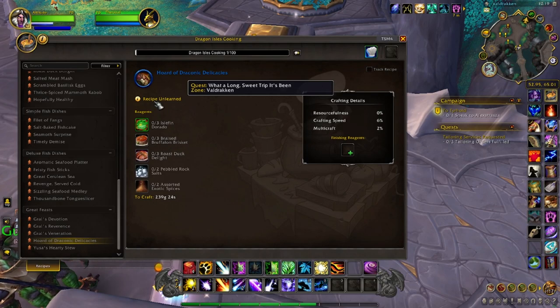Now if you tooltip over this, you'll see that it requires you to do a quest called What a Long Sweet Trip It's Been. Now that is true, but the problem is this is the last quest in a series of seven other quests. So it's a quest chain.